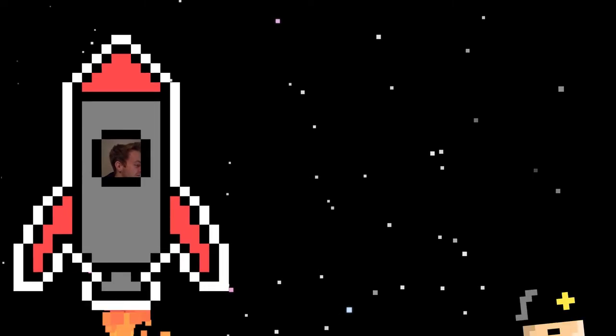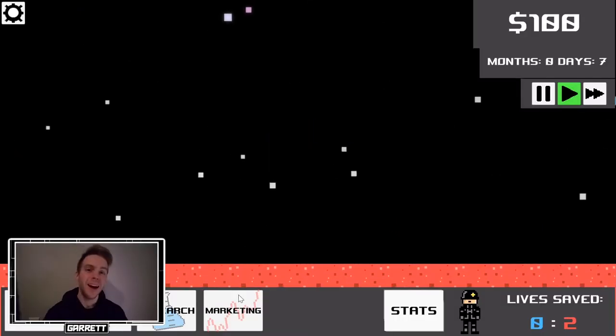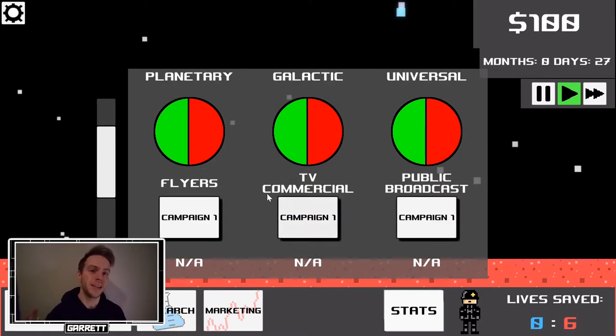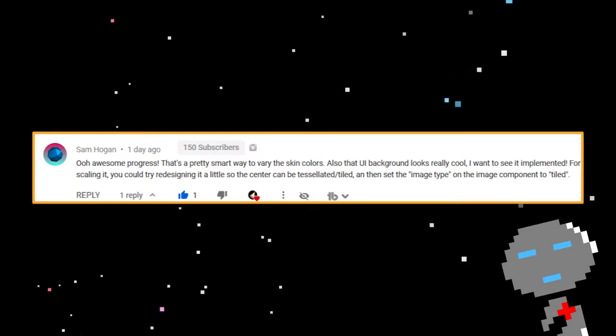Commander, are we ready to go? Yes, sir. Let's have some fun. Update 1: UI Improvement. Last week when I started improving the UI, Sam Hogan made a great suggestion about making the background panel tileable to make things much easier. Sam is the man. That's what I did.